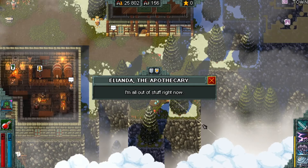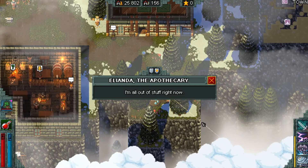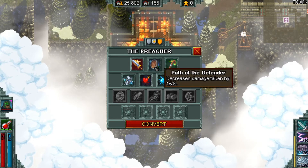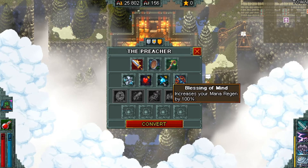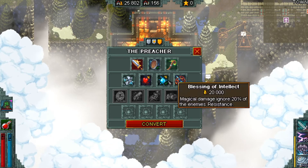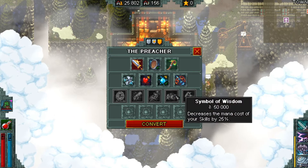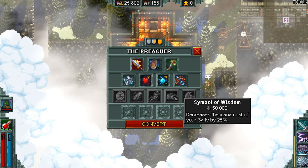You want to buy everything that the Apothecary has to offer, and you can upgrade the Apothecary more if you need more potions and pick up effectiveness. Next are the Chapel upgrades, or Blessings as they're called. The first one is Path of Defender — it's a much-needed damage reduction. Next, we get Blessing of Mind, which increases your mana regen by 100%, making mana regen a very good stat since our skills are pretty expensive. If you get Tier 3 of the Chapel, I would get Symbol of Wisdom, which decreases the mana cost of your skills by 25%.